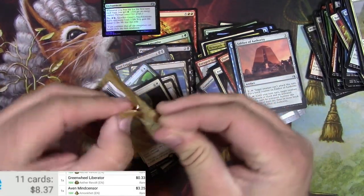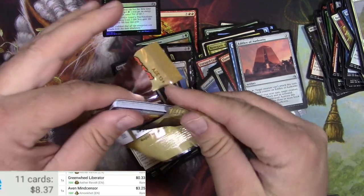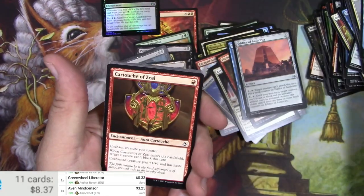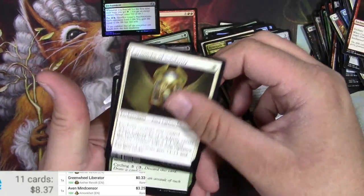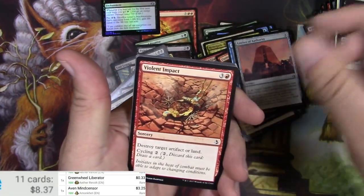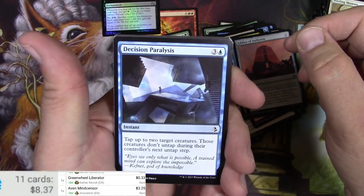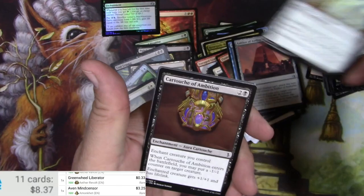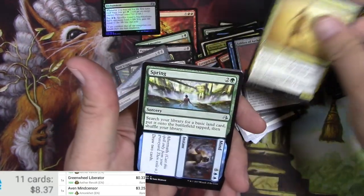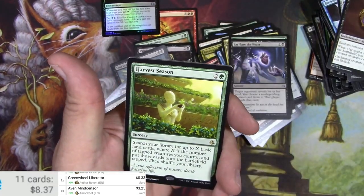One more chance. Lumination. A Cartouche. Another Cartouche. Haze of Pollen. A Mummy. Another Mummy — that's pretty cool, I like the art on that. A Copish. Another Cartouche. Wayward Servant. Spring to Mind. Lay Bare the Heart. And Harvesting This Season.